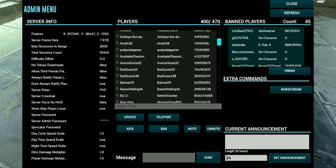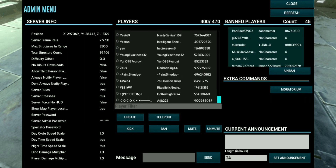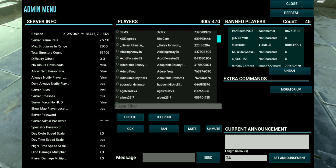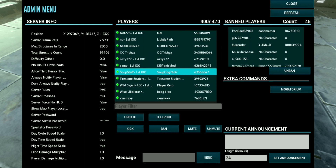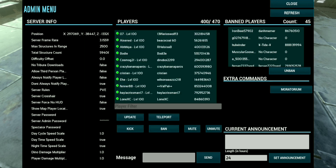ArcMobile's admin console is different from Arc's admin console on other platforms. For single player, you have to buy the admin pass. In unofficial servers, you have to put in a code made by the owner, and there are two admin consoles on unofficial. My favorite shows the server's stats, who's on, and who's banned. You can also kick or ban people and send messages to the whole server.